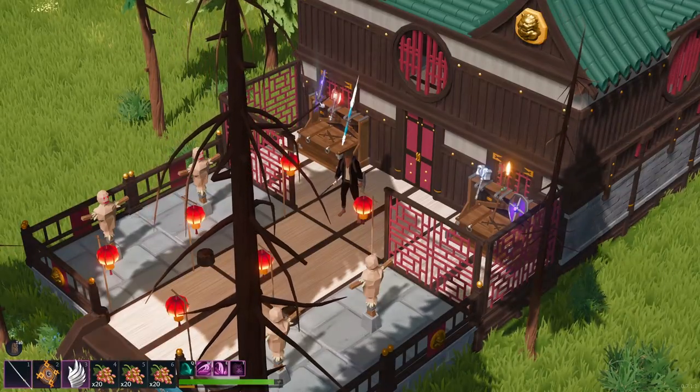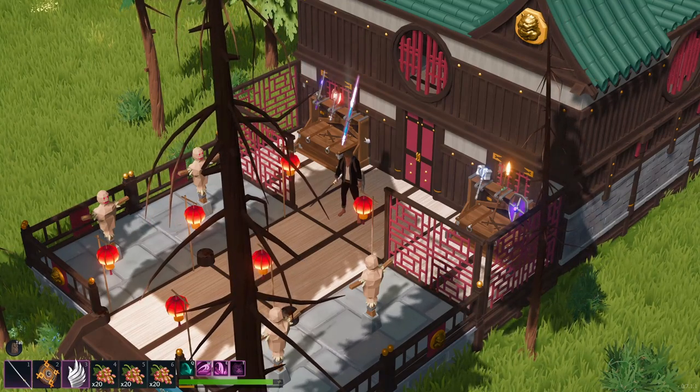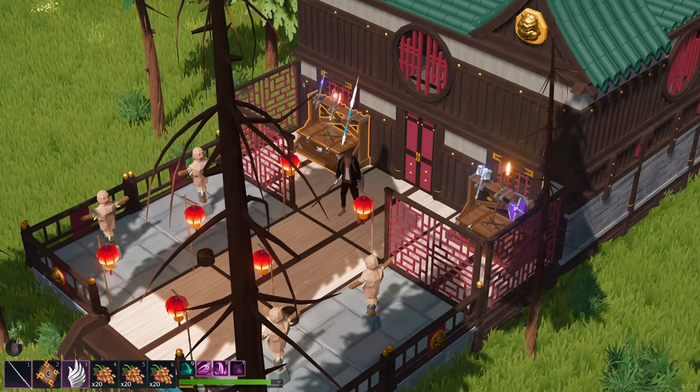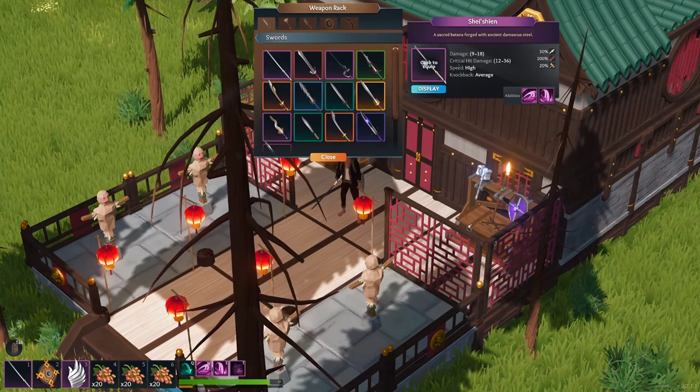Starting off, let's talk about what sort of loadout you're going to want to have prior to fighting the boss. You'll notice that I've got a fully upgraded backpack with a number of slots. While this is helpful, it's definitely not necessary. You really only need roughly four slots: one for your weapon, one for your shield, and two open slots for grapes.